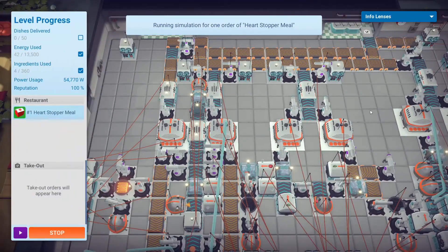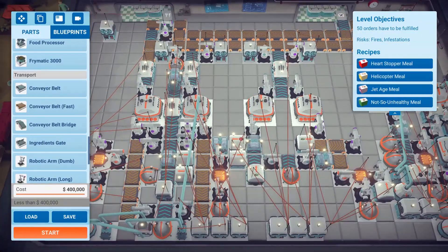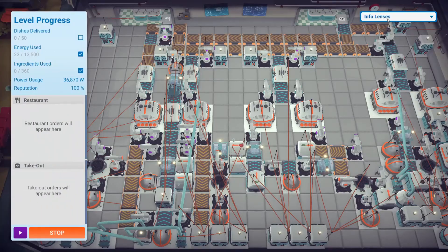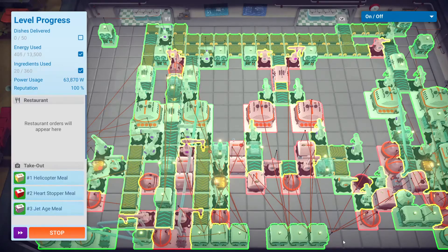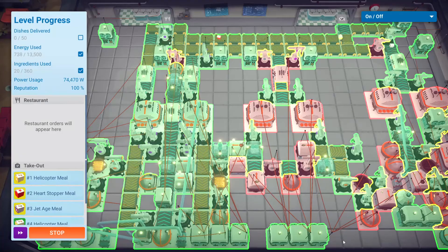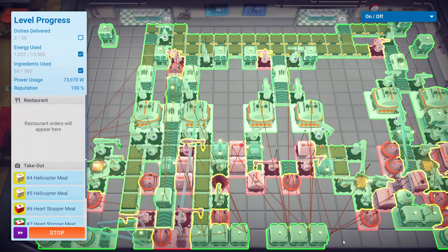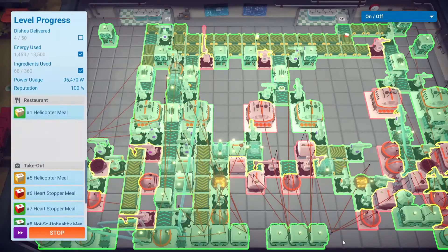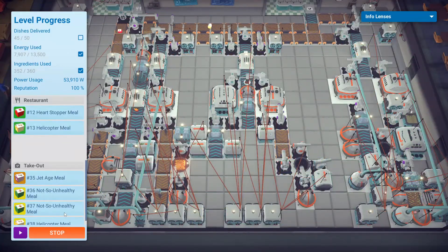And that is Automachef, ladies and gentlemen. You can get the game for $14.50 or your region equivalent. I can only recommend it if you are looking for a casual puzzle game with a unique twist or theme; otherwise, I cannot recommend this game at all. But if you are still interested, there is a demo for Automachef for you to try out, and the link for the demo can be found in the description box below. Considering the criticism I have for the game and its asking price of $14.50, I rate Automachef 6 out of 10. Should the potential of Automachef be fully realized, I would have rated the game even higher. My name is Zephyr, like the wind I go, and like a man I come.